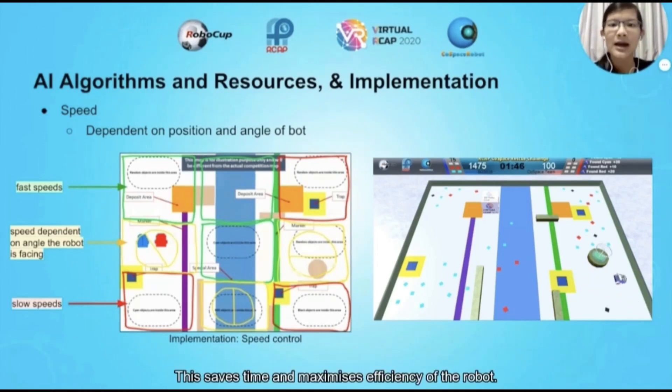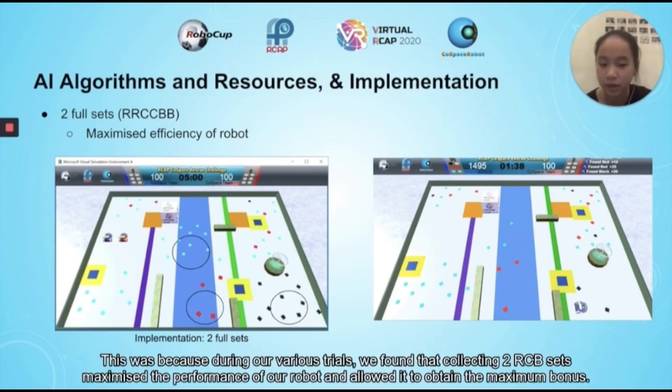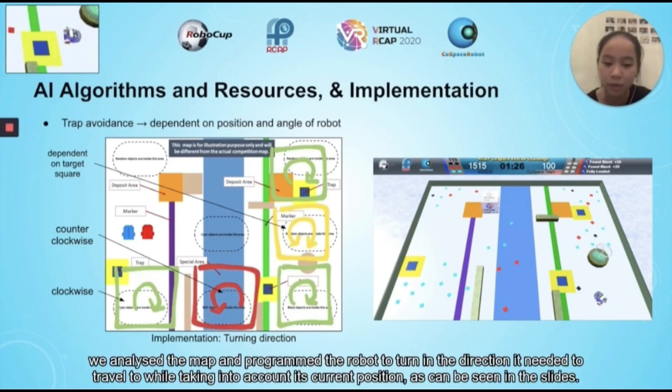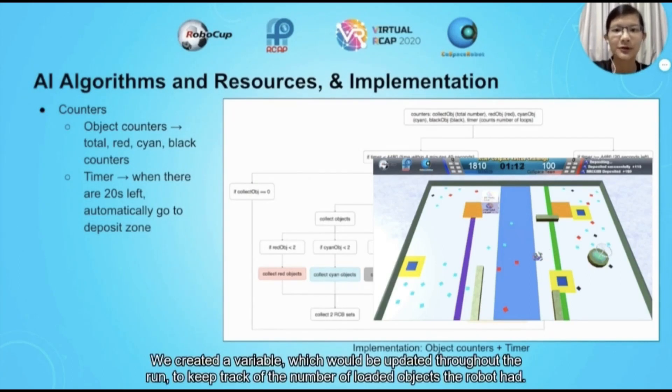This saves time and maximises efficiency of the robot. In addition, the robot would collect two RCB sets, as during our various trial runs we found that collecting two RCB sets maximised performance and allowed it to obtain the maximum bonus. Furthermore, in order to efficiently implement trap avoidance, we analysed the map and programmed the bot to turn in the direction of the travel route while taking into account its current position, as seen in the slides. We also used various object counters, creating a variable updated throughout the run to keep track of the number of loaded objects the robot had.